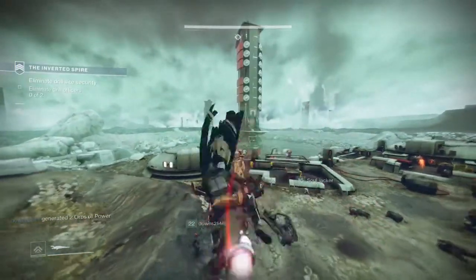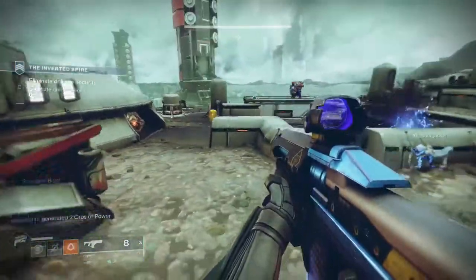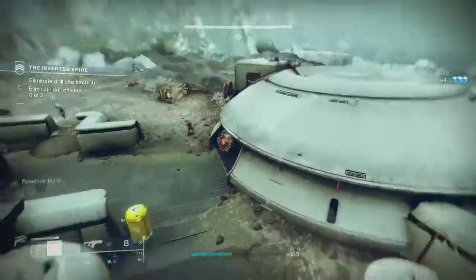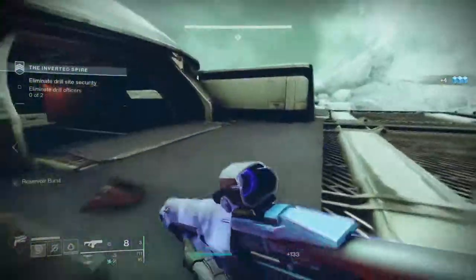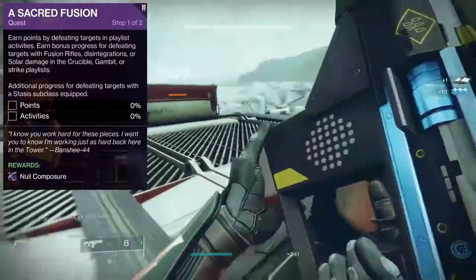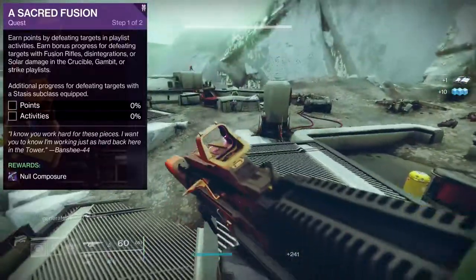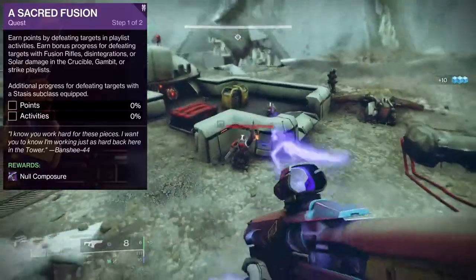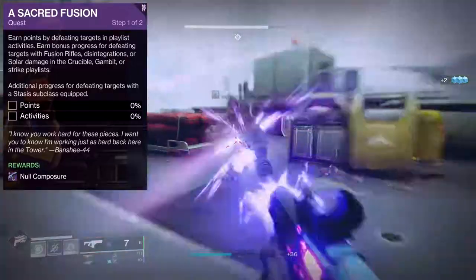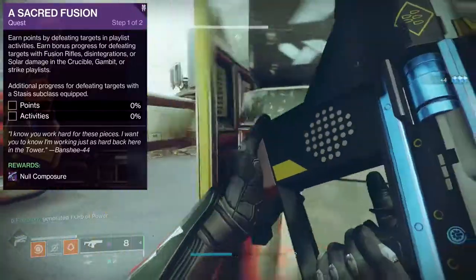What is up guys, so for today we're going to be talking about Destiny 2 — specifically Null Composure. I'm going to be explaining how to get it, how to get the ornaments, and my opinion about the weapon itself. In order to get the weapon you have to go to Banshee and get the Sacred Fusion quest, which essentially just asks you to earn points by defeating targets in playlist activities, with bonus progress for defeating targets with fusion rifles, disintegrations, or solar damage in Crucible, Gambit, or Strikes.